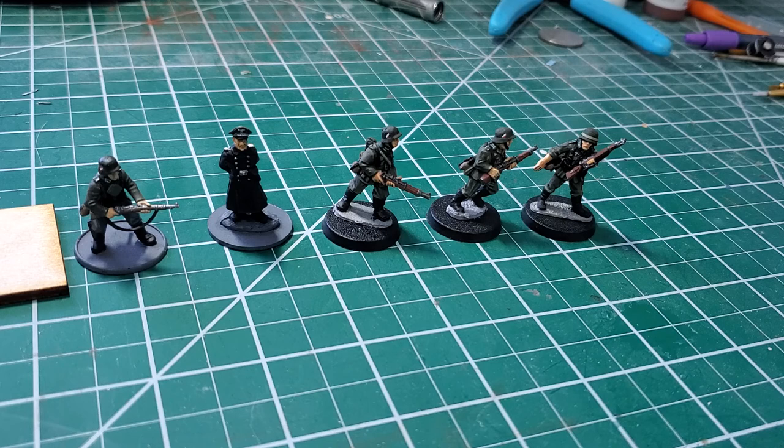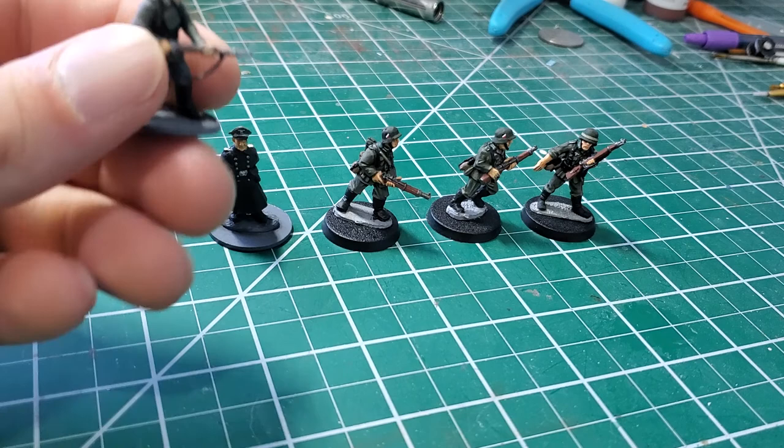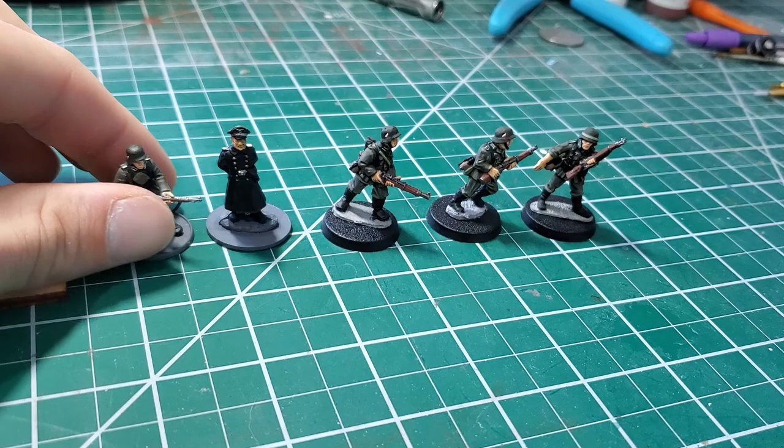I hope you guys found this video helpful, especially if you're wanting to do early war Germans. Definitely look at Black Tree Design; Crusader is also good — they don't have a wide range but they do have three or four packs of riflemen plus machine gun teams, officers, and mortars. Warlord is great because you can find the kits cheap online and bulk out your forces. All of them more or less paint up nicely and I enjoy painting them all. Until next time, guys.